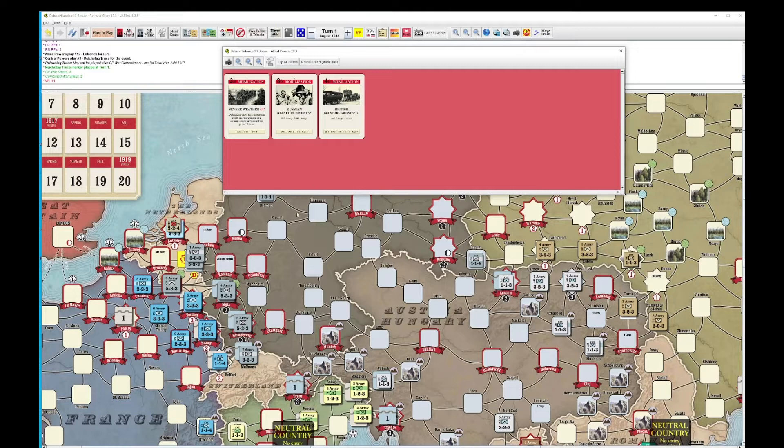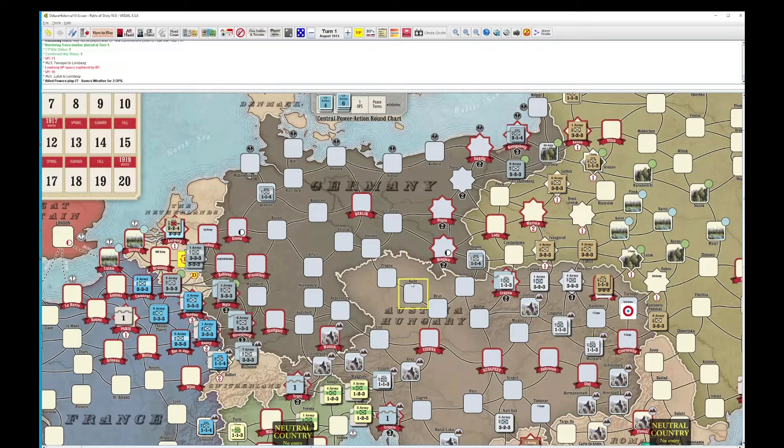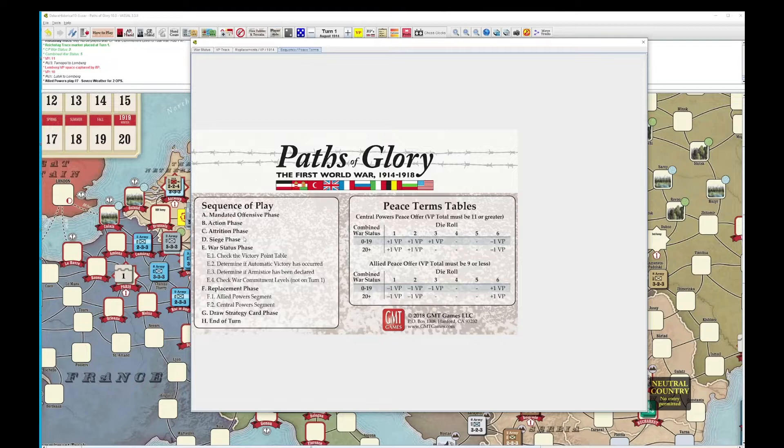Last card of the turn for the Central Powers — we are going to play Reichstag Truce. And for the Allies, last play of the turn. This is a 2 Ops card for sure. Let's just pull out our sequence of play. Siege phase — we have no sieges. Contrition is not a worry. War status — no victory point table, no automatic victory, no armistice. We don't check war commitment on turn 1.